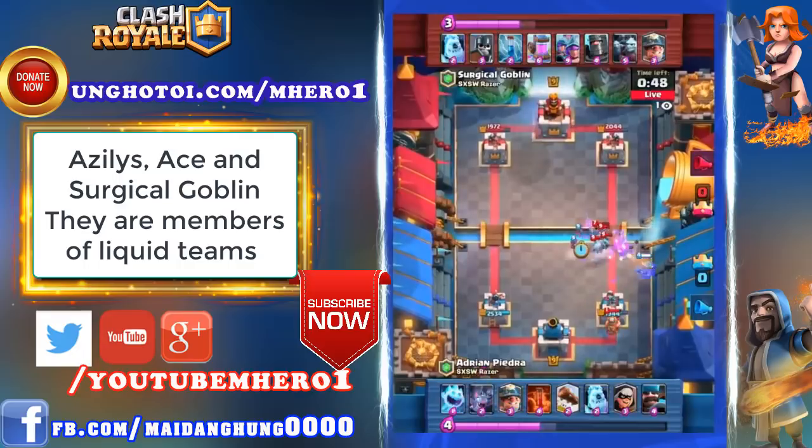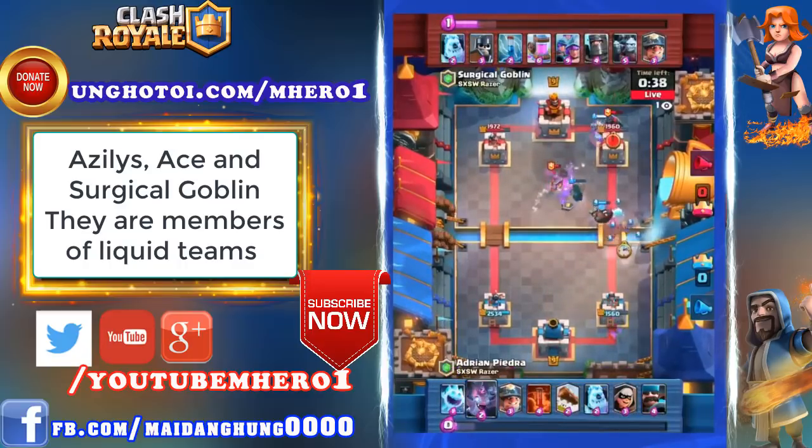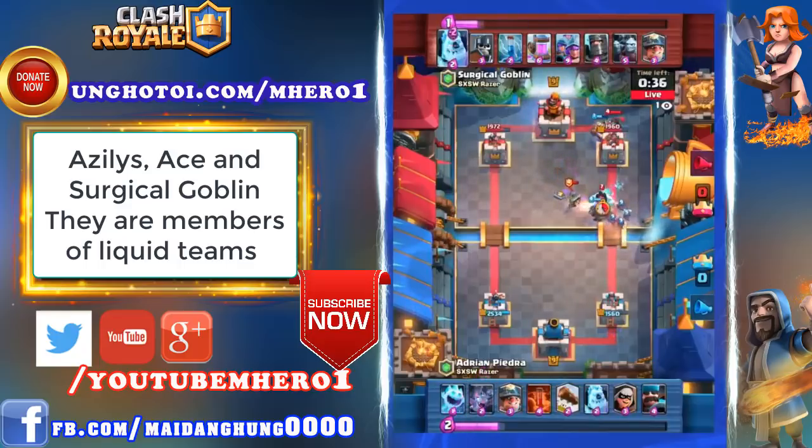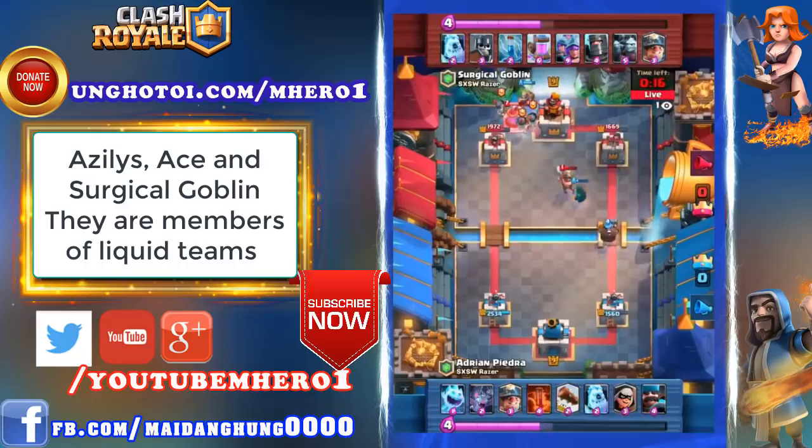Aggressive play out the right side — Minion Horde floating through. He knew there was no poison left in his opponent's hand and sent in the Minion Horde, but couldn't quite get the value he was looking for. Hunter on defense will be able to pop those flying troops down. Ice Golem catches the brunt of that blow. Dark Prince at the right side might not get a chance to hit tower. Surge realizes he's ahead in Elixir because of the Hunter being played and wisely tries to pump up, but once again the Miner doesn't get predicted.